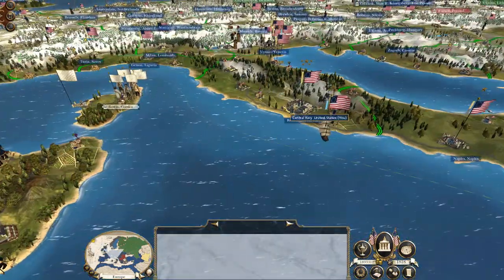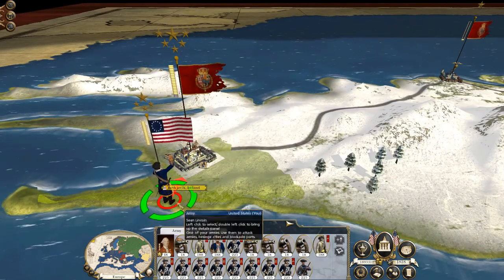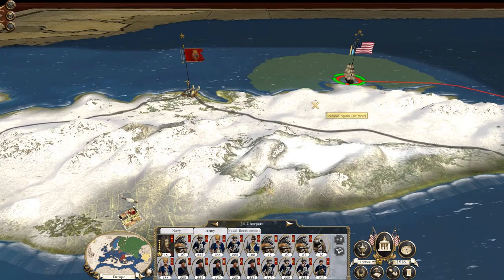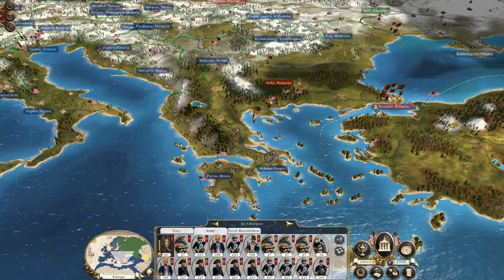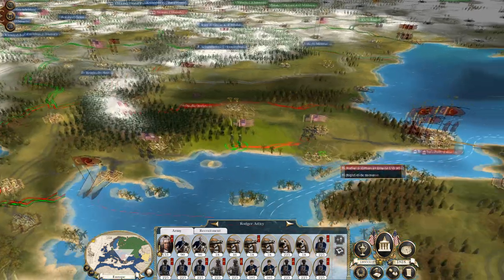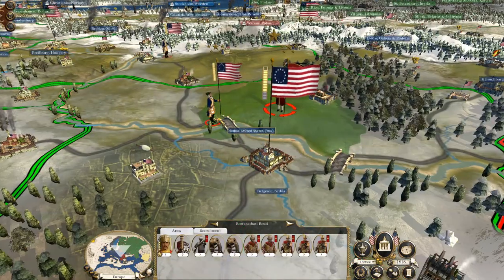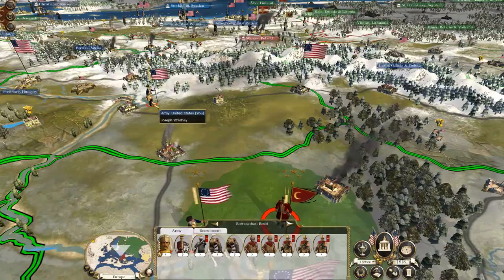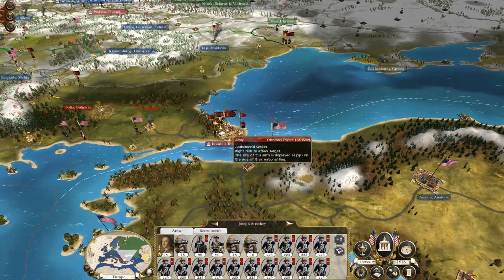To recap what happened last time: the main effort was the successful capture of Rome, forcing the Spanish back to one last province up here in Iceland where our forces are waiting to lay siege to their final region. This army was having some problems actually deploying - its navy would not deploy forces on the island. We are also now at war with the Ottomans, so I have forces down in the Balkan region heading east ready to do battle. We also have reinforcements moving in - they have a stack heading towards Belgrade, but I think I've headed them off with this army under Evan Carpenter, and if not my garrison force is enough to hold them off. This army under Joseph Strachey is also heading east toward Istanbul, which is the final territory they've got.